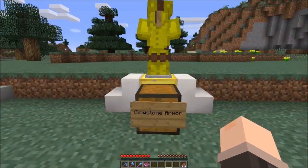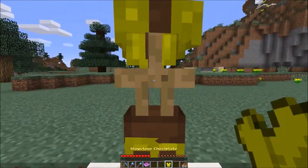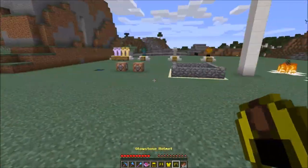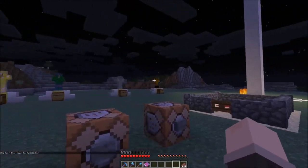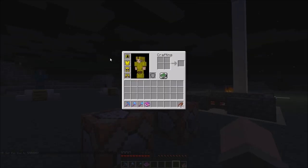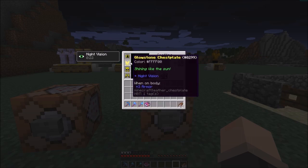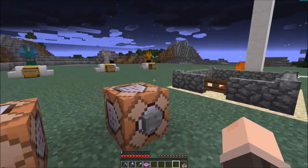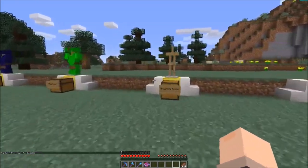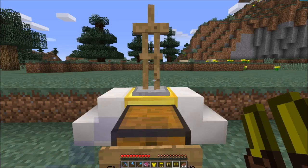Next up we have Glowstone Armor. It's crafted like normal armor but using 24 glowstone instead of ores. Glowstone Armor gives you the Night Vision potion effect - as you can see when it turns to night time, we have Night Vision. It's leather armor again so it doesn't have great protection, and you only need one piece of the set to get the effect. It's cool maybe for mining, but making the full set is not recommended.